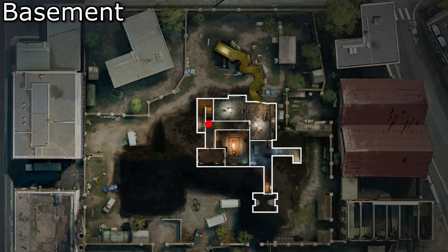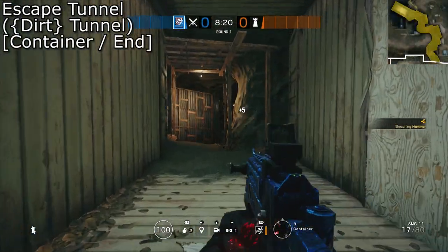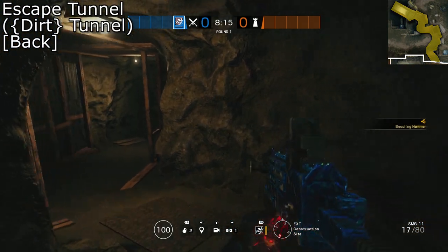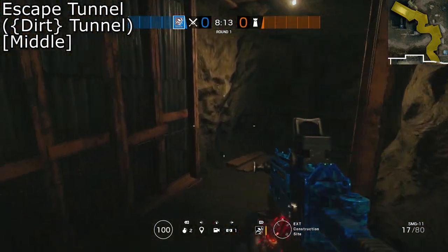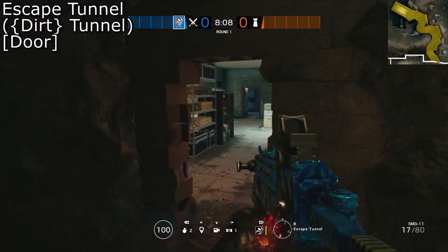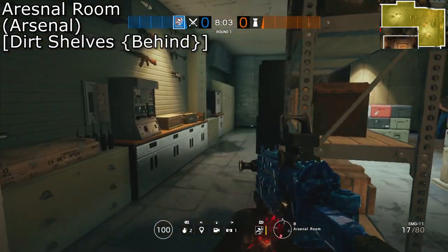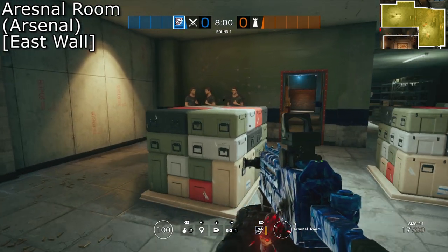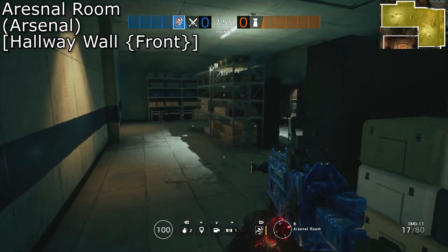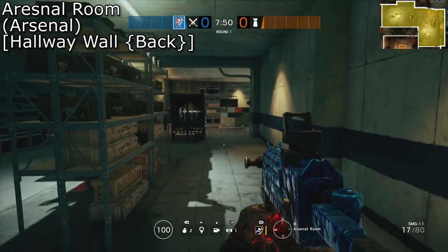We're going to get into the basement through the dirt tunnel up north. When you're defending downstairs, usually you'll want to have the dirt tunnel reinforced and muted or bandited, as leaving it open just creates more crossfires for the people in Arsenal. Arsenal houses a secure site and a bomb that it shares with Church, and it used to be one of, if not the most popular site. Be careful if you're hiding over in the east side as the roof above leads into kitchen and it is breakable.